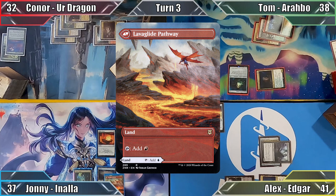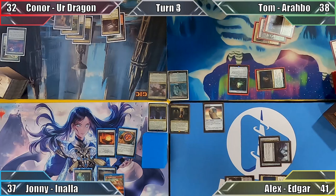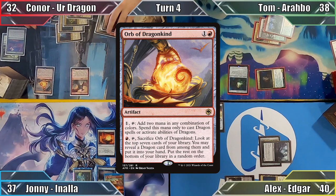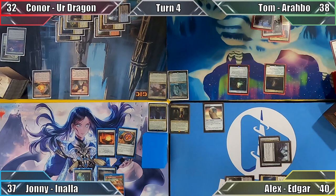Johnny plays Lava Glide Pathway and ends his turn without casting anything — how suspicious. Connor plays a tapped Watery Grave and then casts Scourge of Valkas. The Dragon's ability triggers and Connor deals 1 damage to me before casting Orb of Dragonkind. Out of mana, he passes to Tom.